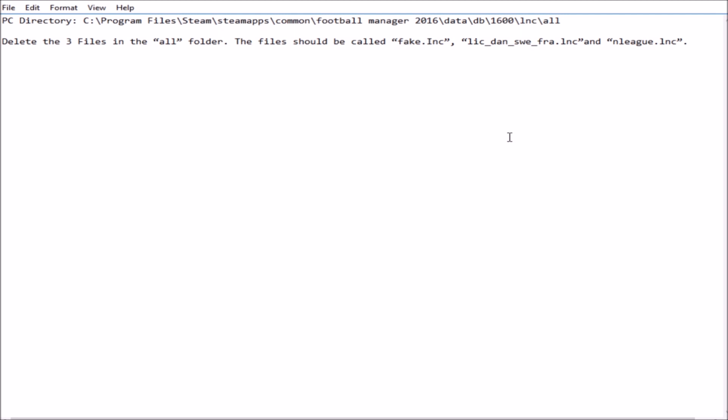Number three is a bit different — it's something I was guilty of not doing with the last FM update, and that is enabling the German national team by deleting the fake files. This allows the German national team to function properly in your game. Without it, no real German player gets called up, so you can easily exploit it — offering 20 million for a player after just one international appearance that he's never going to get. It can also decrease the value of your German players since they aren't getting international call-ups and aren't increasing their reputation.